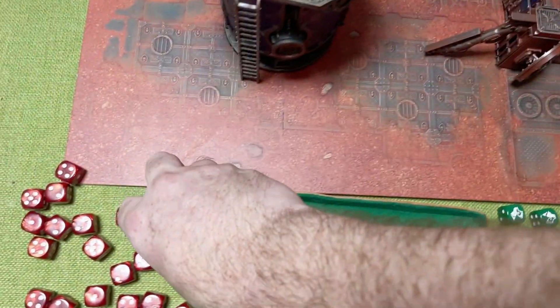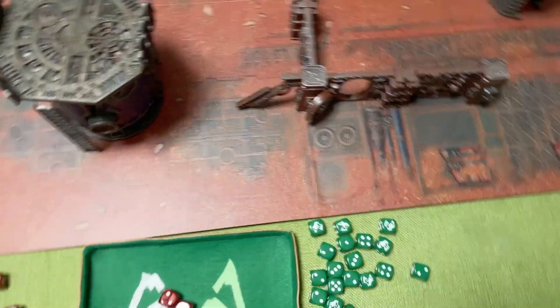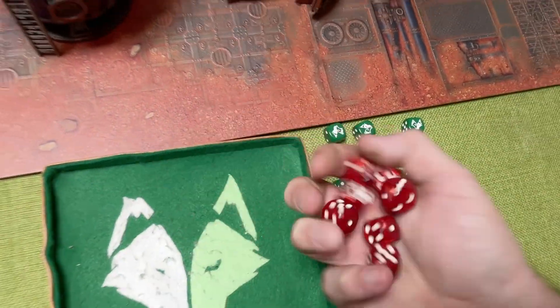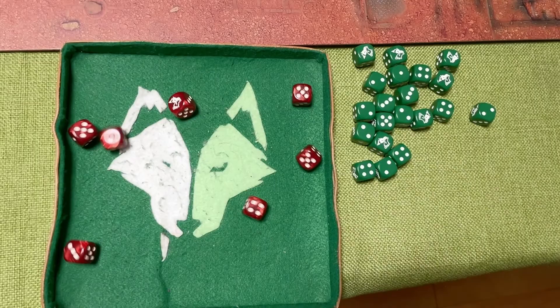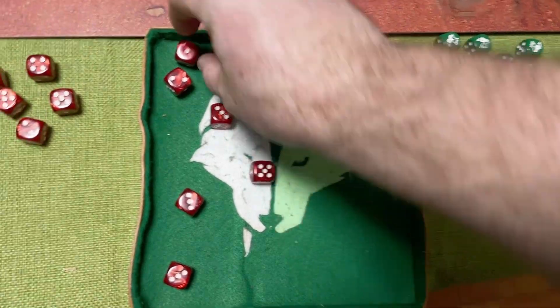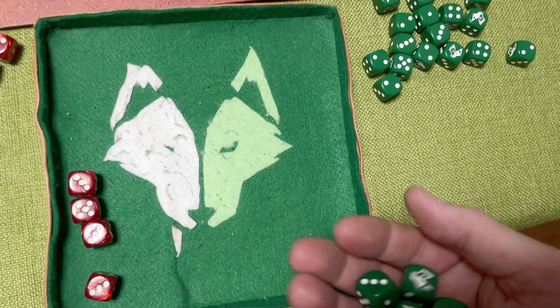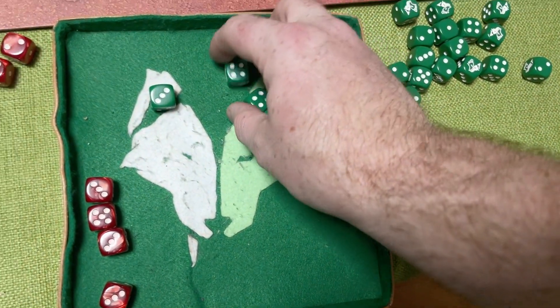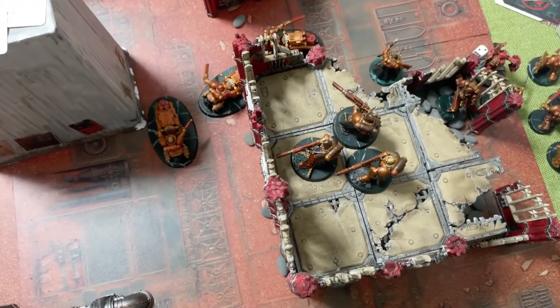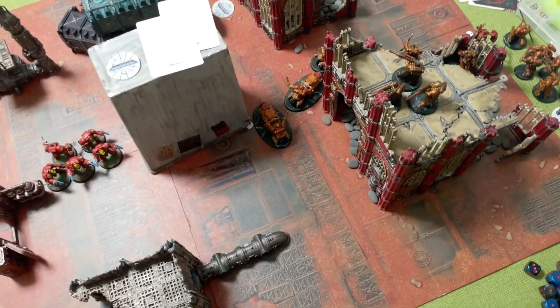He can attack back with three for the Teeth of Terror plus four base attacks, hitting on twos, no plus one to wound because he didn't charge. Wounding on threes, four-up saves - two wounds putting him down to one. That is the end of it for the Blood Angels.